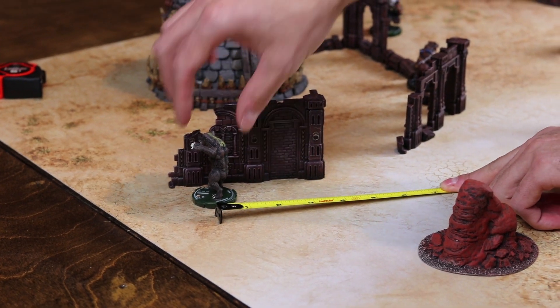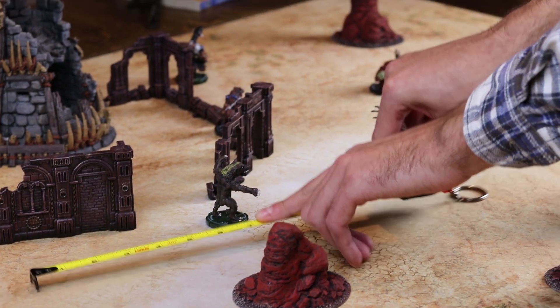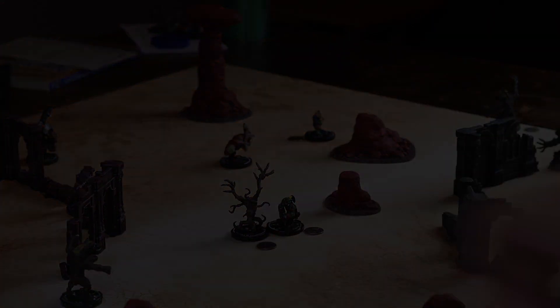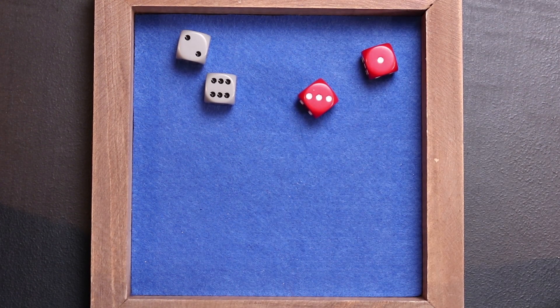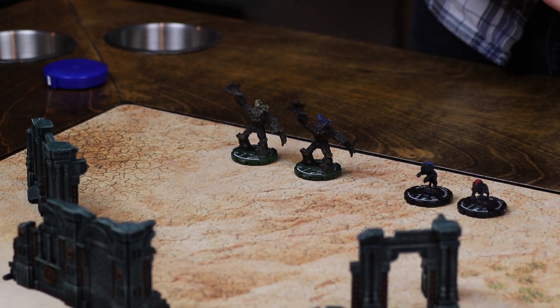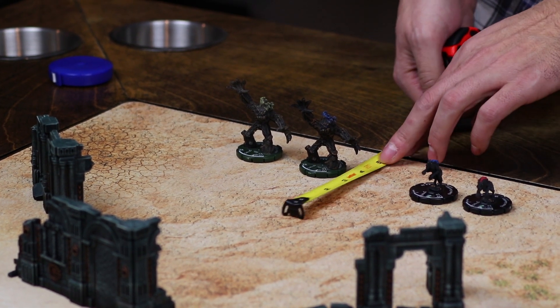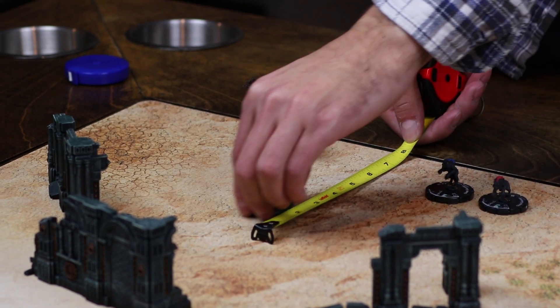For this battle, we will keep it simple. We are playing a 200 point game, and we will be playing to the death or until one person surrenders. To start, we roll off to see who will go first. Orcs will be the red dice and Elementals will be the gray. The Elementals will start things off. Since we are playing a 200 point game, each army will get two actions and then the turn will pass over.